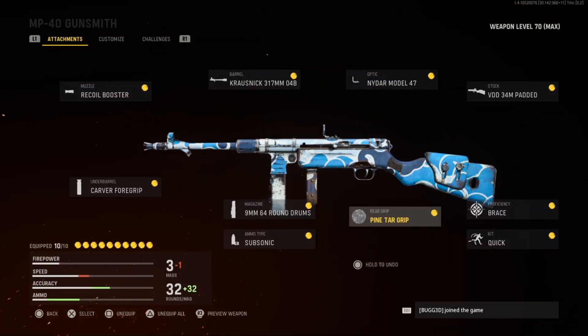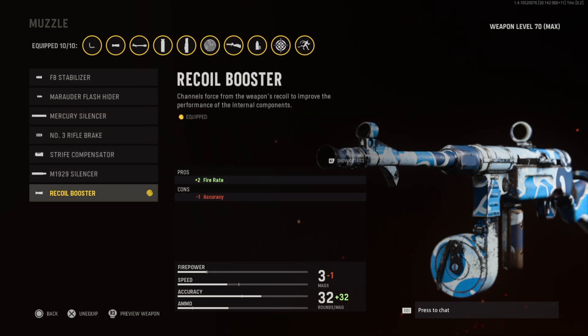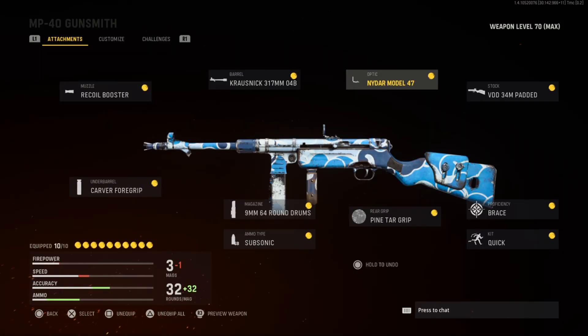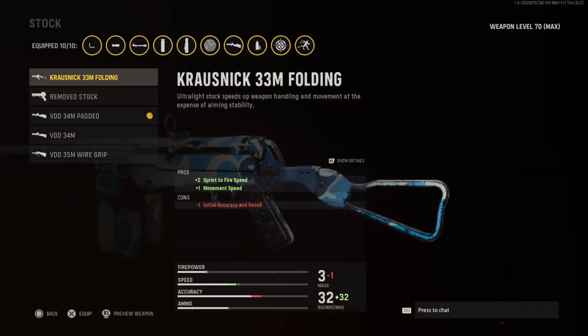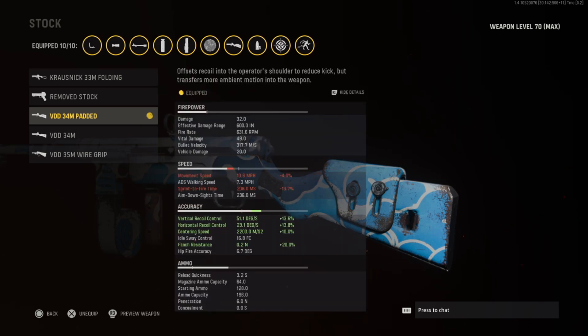Okay guys, this is my hardcore class for the MP40. A lot of these attachments are for accuracy, sprint-to-fire time, and ADS speed. The majority of the muzzles increase accuracy, but I use the recoil booster for the extra fire rate. The gun is usually a one to two shot kill, so that's why I use the recoil booster. Sometimes I use the folding stock for sprint-to-fire time, but usually I use the padded stock for the recoil, accuracy, and recoil recovery — that's important.